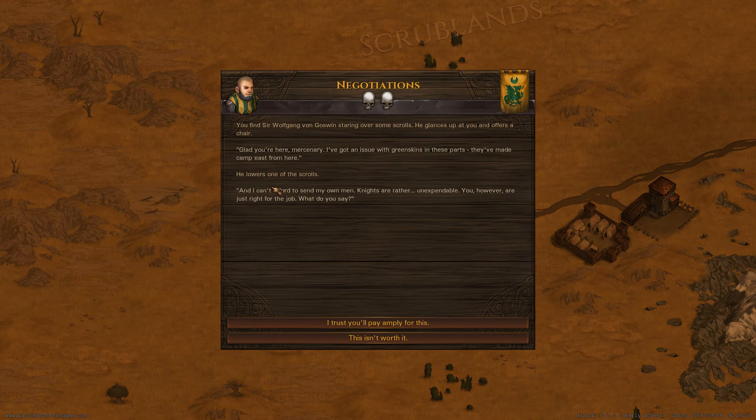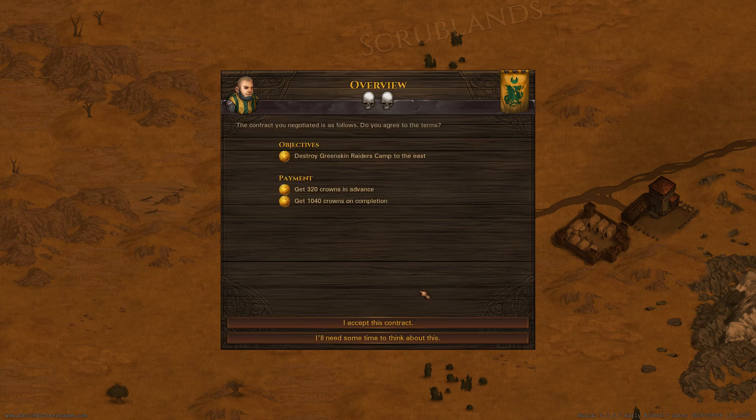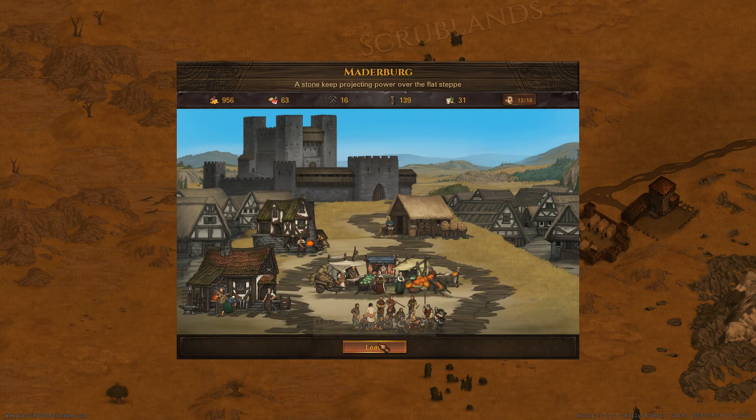I got an issue with green skins in these parts — they made a camp east from here. I can't afford to send my own men; knights are rather indispensable. You, however, are just right for the job. Thank you. Green skins — so not goblins, but actual orcs. 320 crowns in advance and another 1,040 when the job is done. I accept your offer. Alright, let's see the brawler in action!